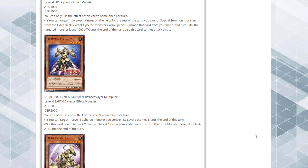Then we have Process Layer Multiplier. You can target one Level 4 Cybers monster you control — its level becomes 8 until end of turn. If this card is sent to the graveyard, you can target one Cybers monster you control in the Extra Monster Zone and double its ATK until end of turn. First, doubling a monster's level makes it easier to go for higher-level Synchros, and then doubling the ATK of your Extra Monster Zone monster could make an OTK fairly easy.